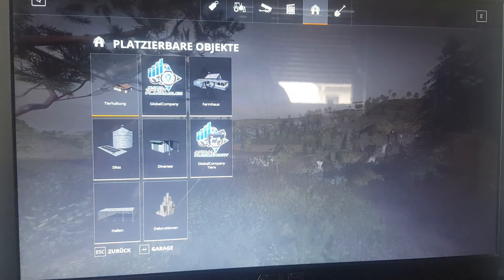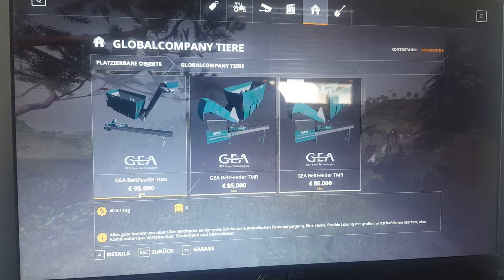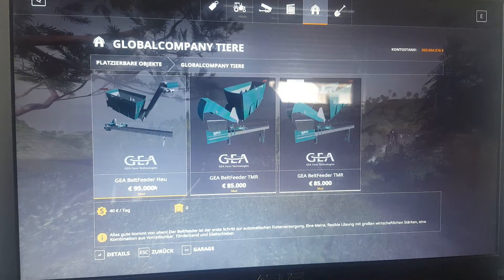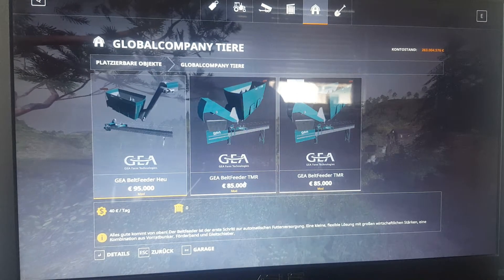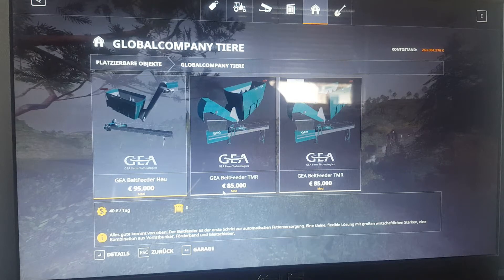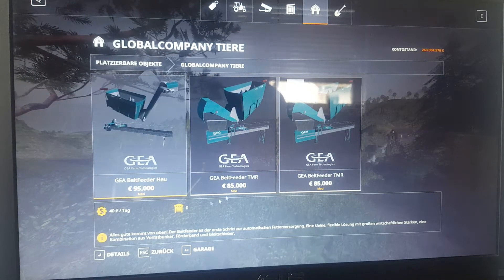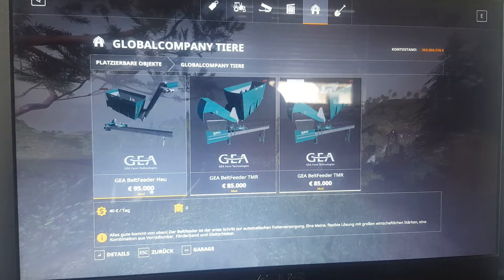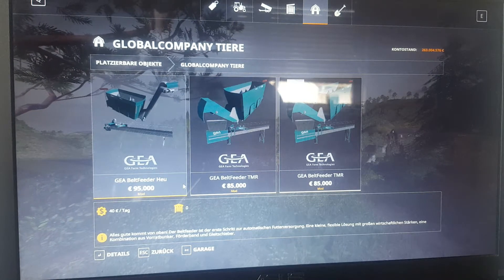We are in game now. Let's have a look at the belt feeder. Here we have the GEA belt feeder for hay, and we have the GEA belt feeder for the Total Mixed Ration for $85,000 — that is what we need. And the belt feeder for hay at $95,000 in the shop is what we also need.